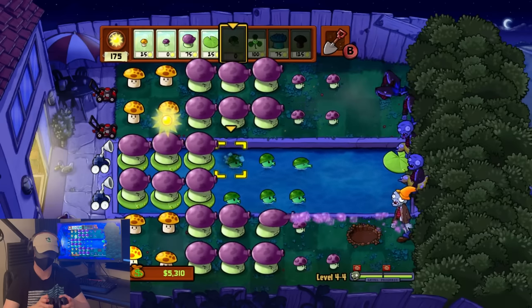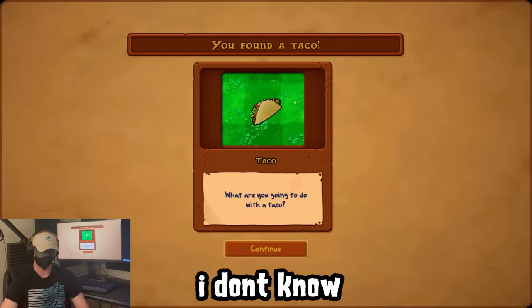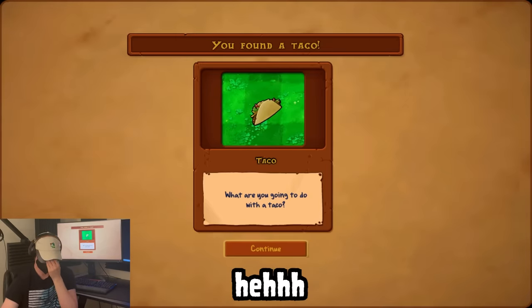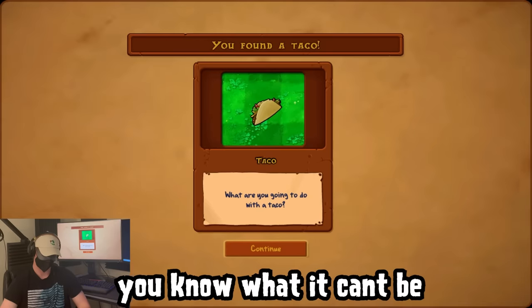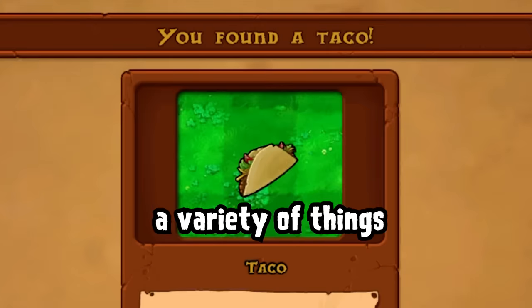With that, we easily dispatched the first few fog levels and got our hands on an incredibly valuable plant. That being said, I don't know what plant I just got. It could be the Pumpkin, it could be the Star Fruit — you know what it can't be is the Split Pea. Yeah, I don't know what plant this is. It could be a variety of things.